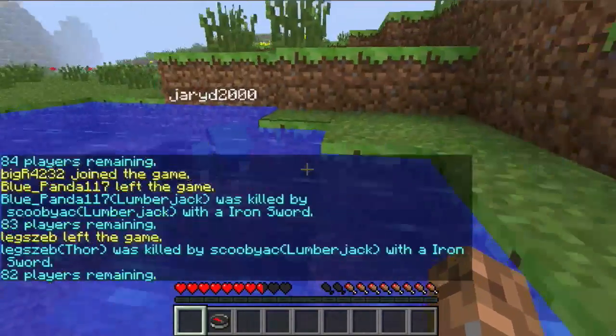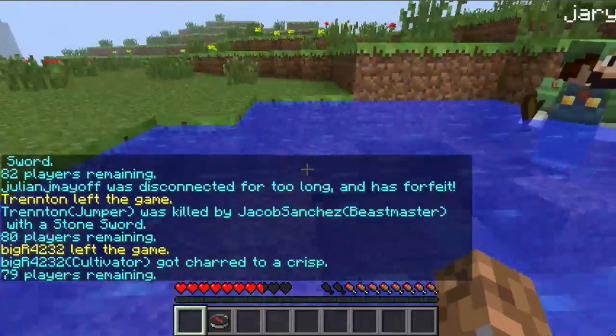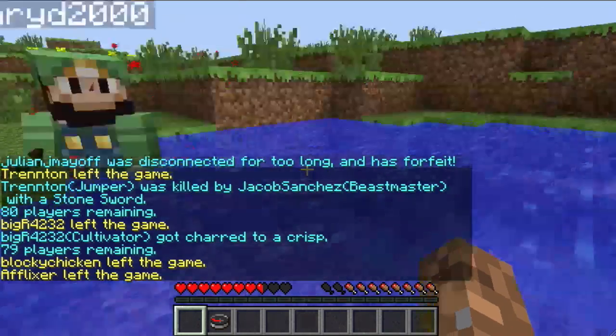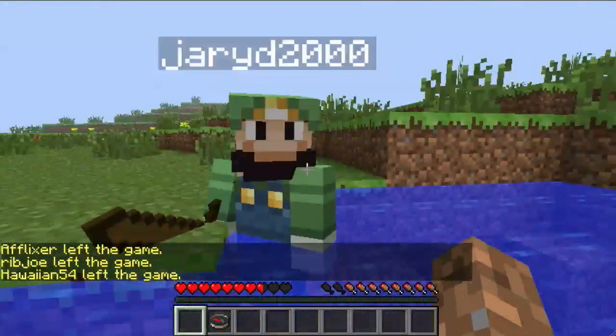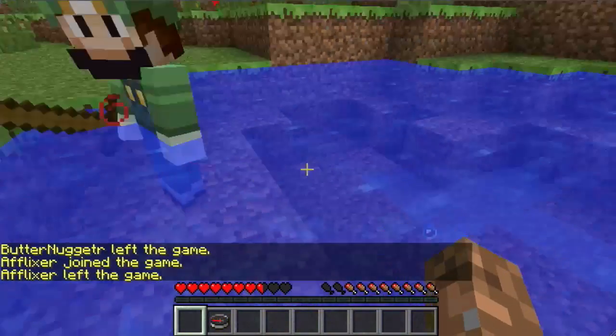I read the description online and basically what it says is: when you're in water you get the effect of a strength potion. As you can see, Edson has the particle effect around him. And as long as you're not moving, you won't lose air.